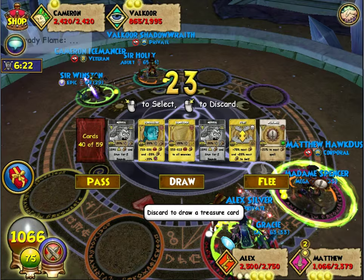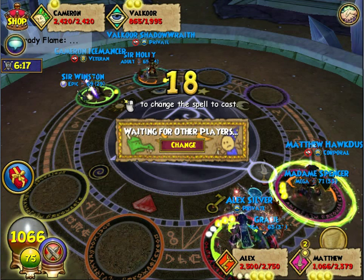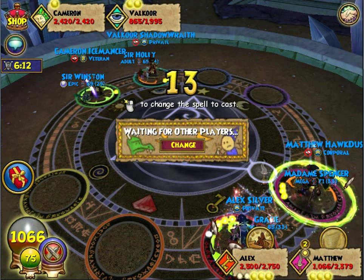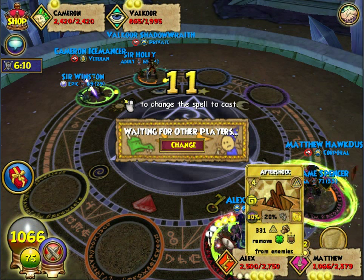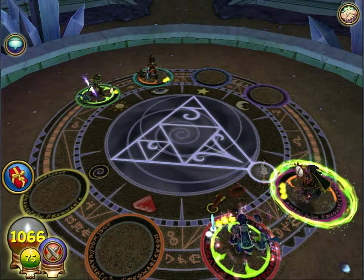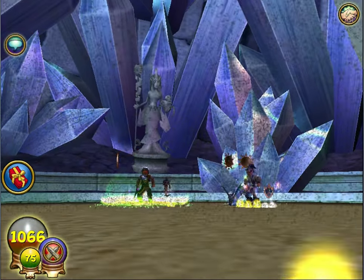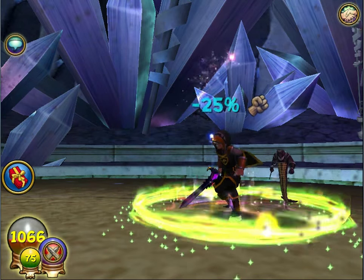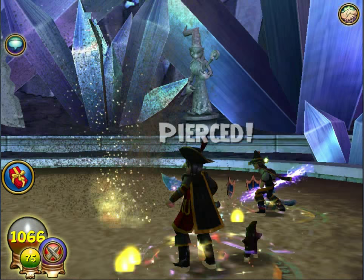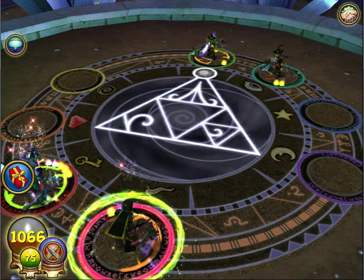I'm going to go ahead and use the Sandstorm for sure. Then I'm going to Lore Master Cameron next. If I get the Power Pip, if not I'm going to faint and Alex can probably kill. He's going for the Aftershock — okay, he's stunned anyway so I guess it doesn't matter. He probably still carries the Aftershock, especially for a quick match tourney. But if someone's spamming shields it could be okay to use. Oh wow, that guy still has some balance resist — and that guy does also. I guess I'll keep Infallible.